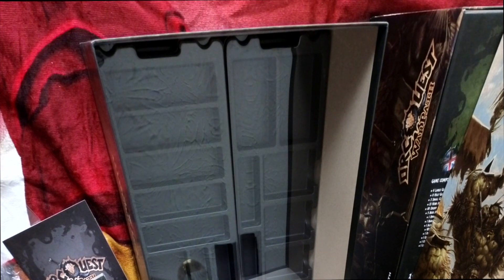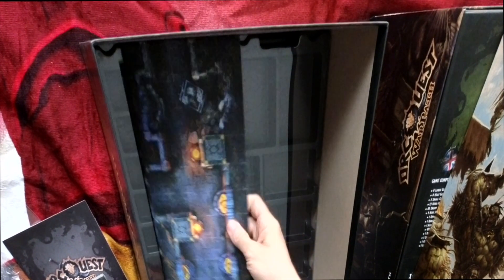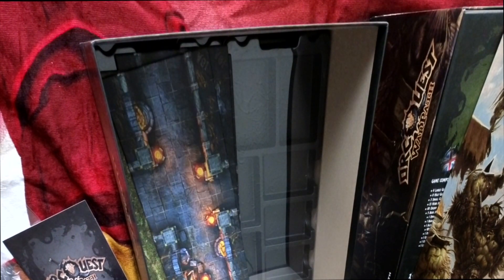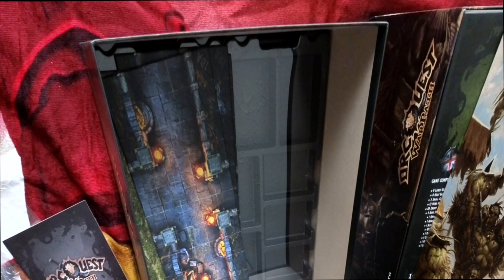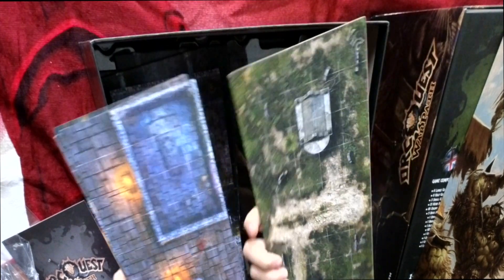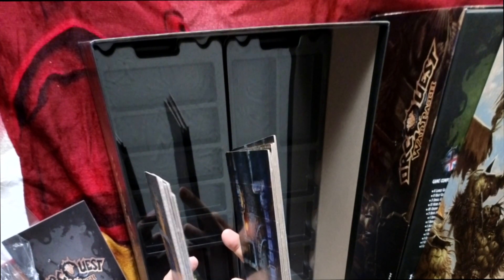I think it can all be consolidated into one box pretty easily. These are different tiles for sure — this is a mine, as you can see the mine tracks. More exterior boards, and there was space in the other box for at least these boards because they had that whole big piece of cardboard on top.